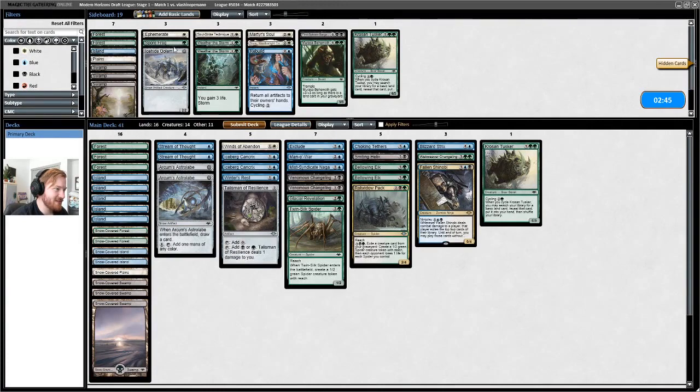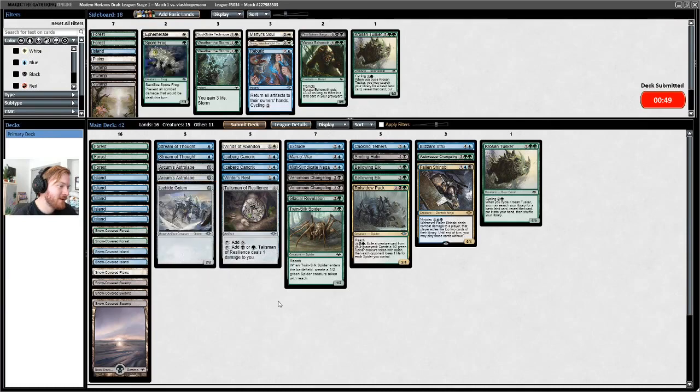I don't think there's anything we can side in that's going to help. Run it back, hope we have a faster start. I'm actually going to bring in the Ice Hide Golem just to have a potential early game blocker, though that will be a really bad topdeck later — because their one-drops are unblockable.